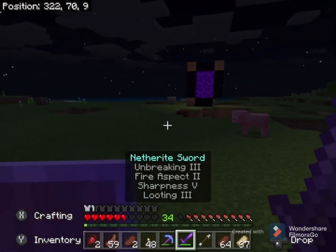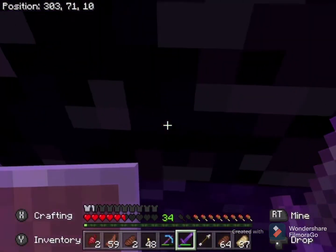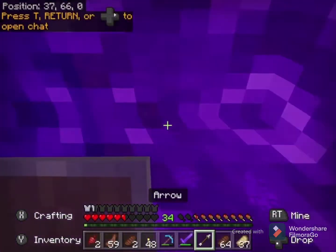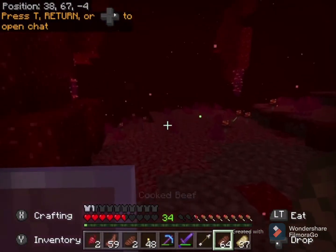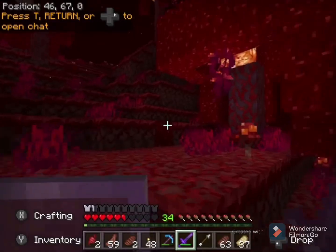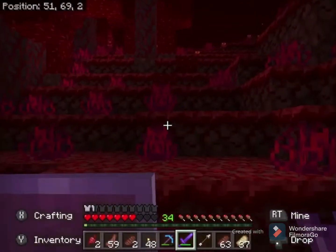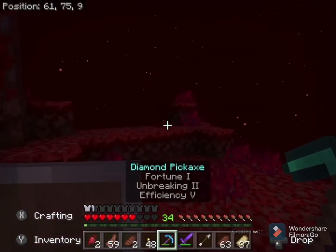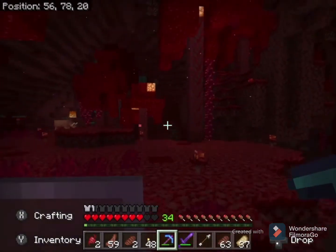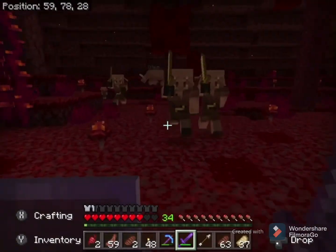I do have a very overpowered sword — so does Montana, he's been mining forever. Nice, I got a fire resistance potion. I might need to get some more obsidian so I can make another Ender chest. I'll just put this in the shared chest, but I don't really trust leaving it with me. Why did I not bring this?